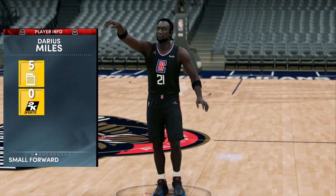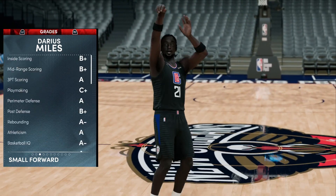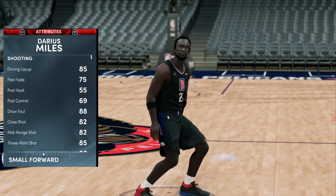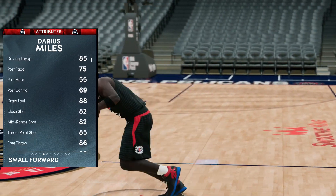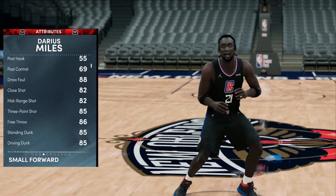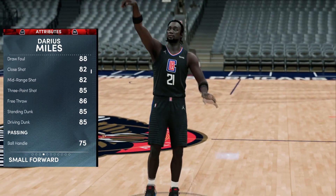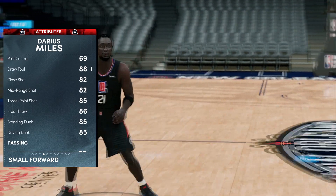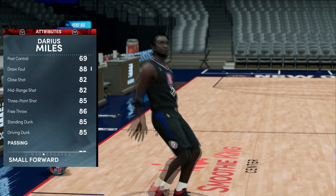Six-nine, 88 offense, 86 defensive overall — he is just an absolute beauty of a card. Almost everything but playmaking is godly. We have an 85 driving layup, a 75 post fade in case you want to go to post games which are pretty OP, an 82 mid-range and 85 three-point shot both absolutely amazing, and 86 free throws so we can get to the free throw line and consistently hit those shots.